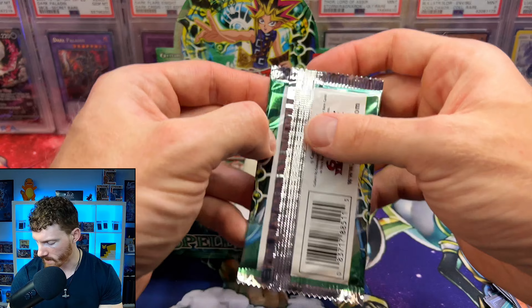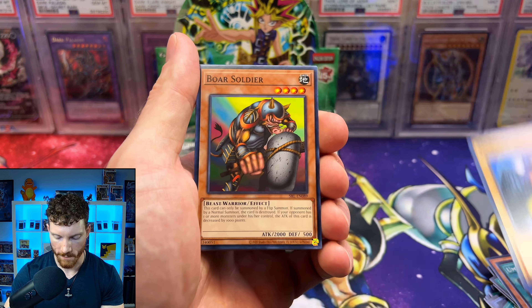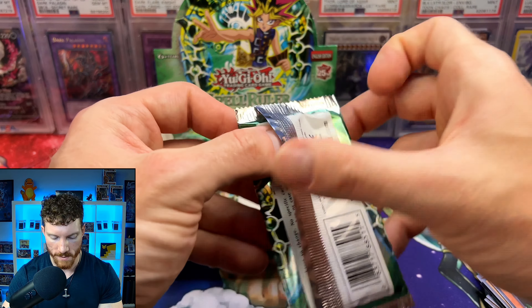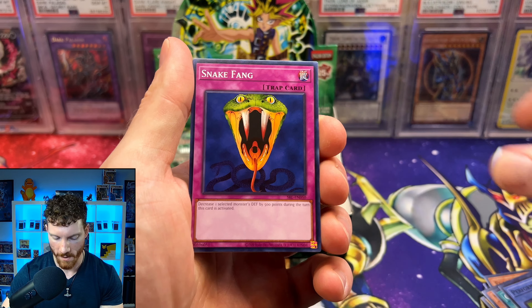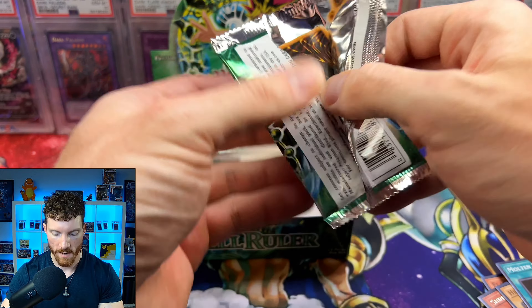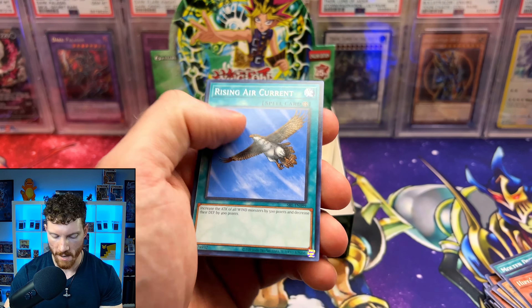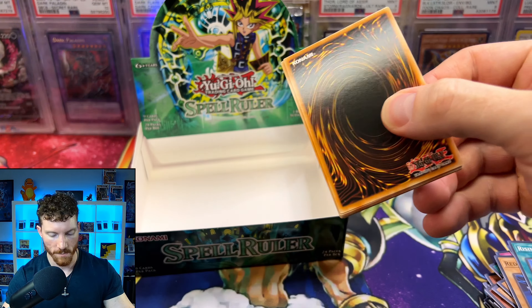Do we have all of our holos? Messenger of Peace, Confiscation, the Black Pendant — we should have one more super, I believe. We'll have to shuffle these packs for the next couple openings because it seems like they're kind of mappable. Mother Grizzly and the Black Illusion Ritual — speaking of, there is our super. I do think these are mappable because these are roughly where we pulled the holos in the last couple openings. If these can be mapped, I know Heart of the Pack is going to make a video — he is the king of that. But that would be really upsetting if they actually map these booster boxes. The Secret Rare I think was in maybe the second pack for this box. Maybe it is just random and you're guaranteed a kind of split even ratio on left and right side.